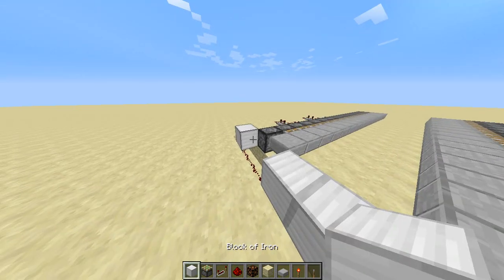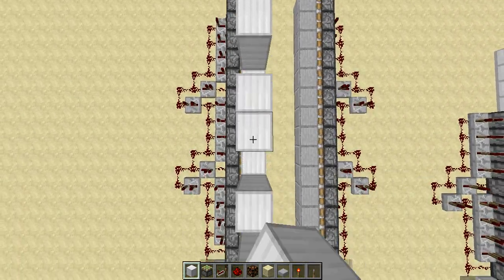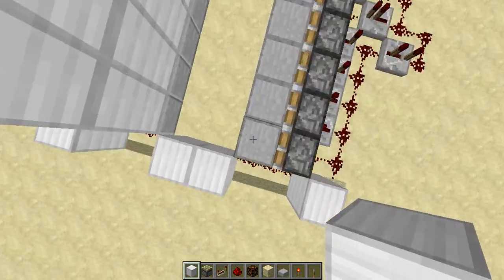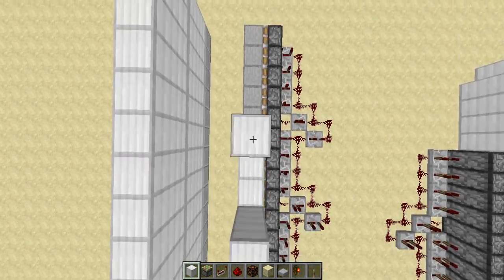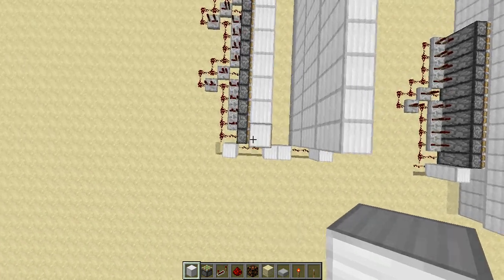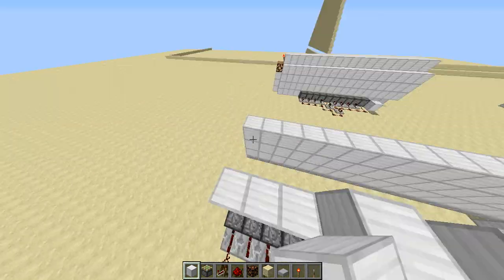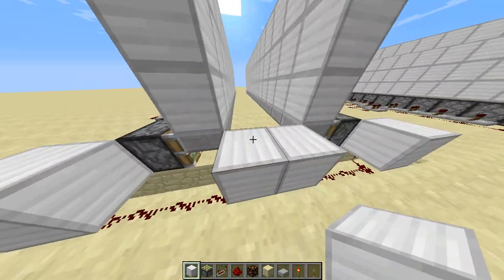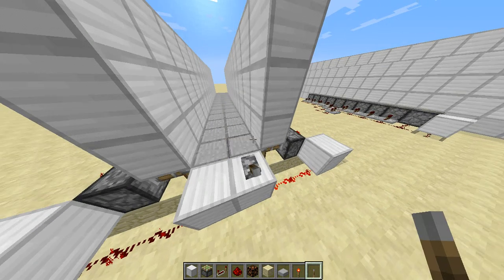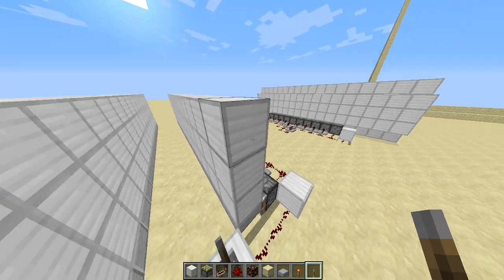Essentially, if you power one of these things, the whole thing opens and closes. We're basically done. You can decorate any way you want — as long as it's not a slime block or an immovable object like obsidian or furnaces, since pistons cannot push immovable objects. Feel free to drop a like, subscribe, and share this. As you can see when we power this, it works all nice and smooth — and we have our hallway. Anytime we want to turn off the hallway, we turn it off. I hope you enjoy this — goodbye!